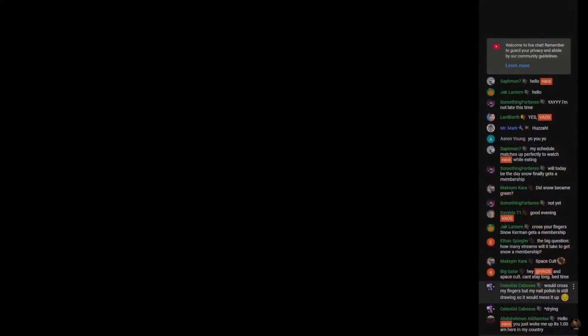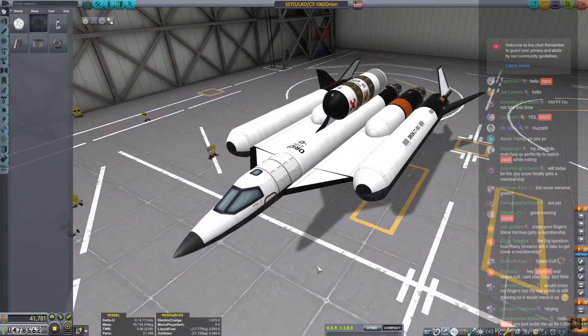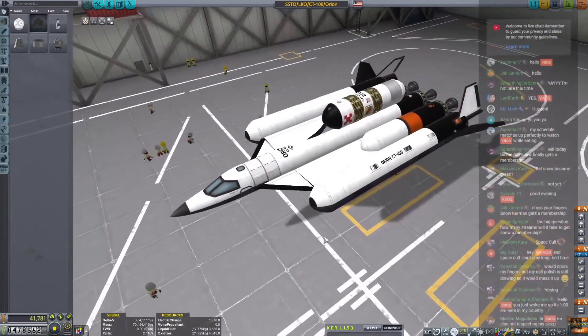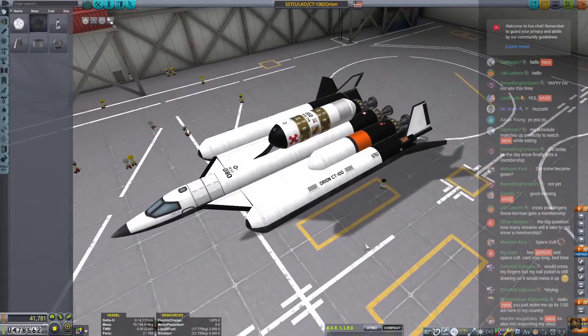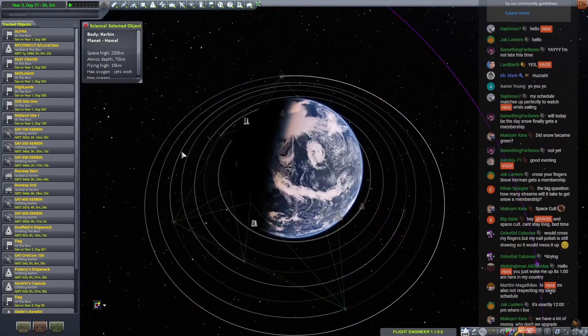Today is going to be a very simple mission day. We're simply putting satellites into orbit and clearing the old satellites. We're going to deorbit most of the old satellites first, and then we're gonna put up the new stuff. Let's go ahead and jump out of here.